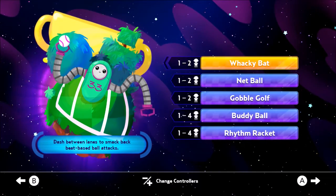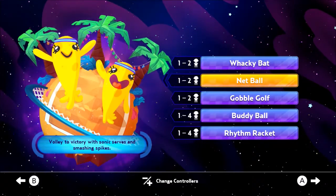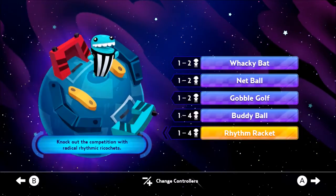Anyways, so we've got Wacky Bat, Netball — which is like volleyball — Gobble Golf, Buddy Ball, and Rhythm Racket.